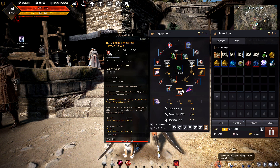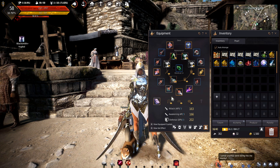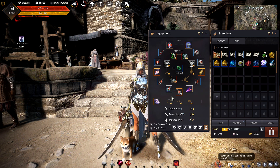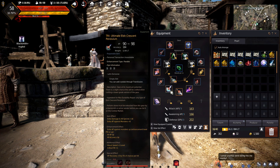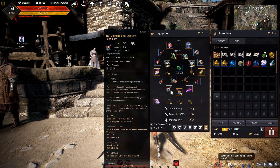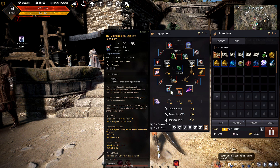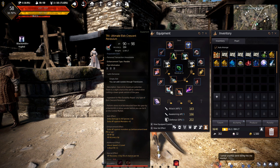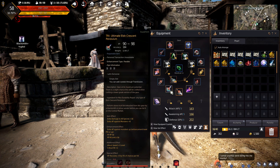More importantly, let's talk about the weapons. I've been grinding quite a lot, mainly at Polys and Gahaz, while also getting slightly RNG carried by events, getting lots of money from those. We've managed to upgrade to an ultimate Elsh Crescent Pendulum. This isn't going to be on the character for much longer, so take a good look and wave goodbye. I really like the Elsh — it's probably one of the best pre-boss weapons in the game.